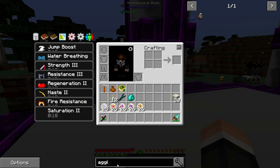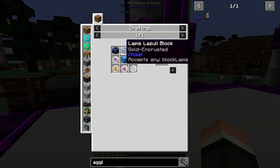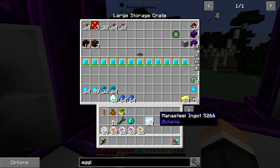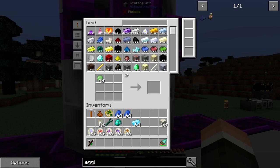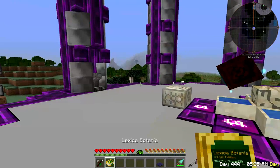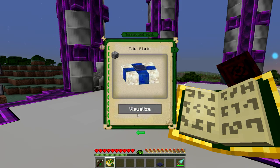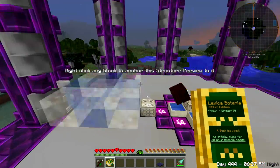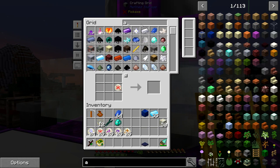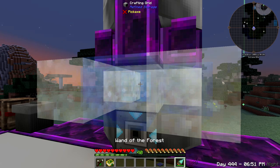We're going to start working towards terra steel, so we need the agglomeration plate. We need three lapis blocks and a mana steel block. Let me grab some mana steel and lapis - one, two, three, and a block of mana steel - and we should be able to make that. This is the main component but it is a multiblock that we have to build, so we need to find a specific place to put it.